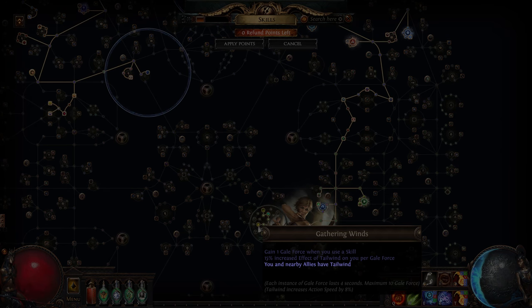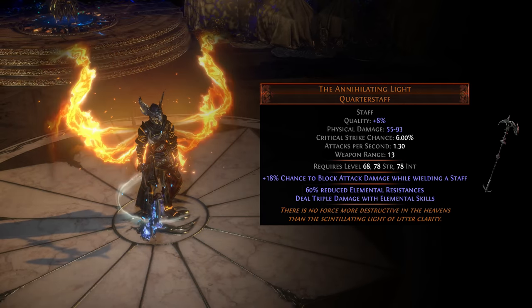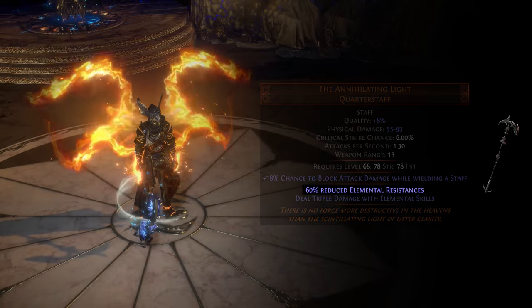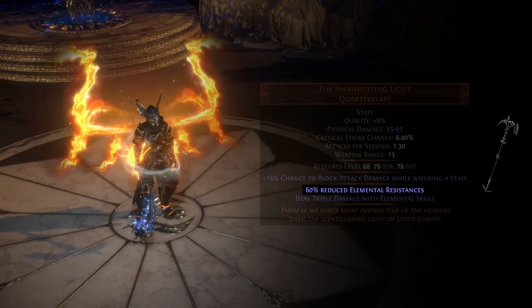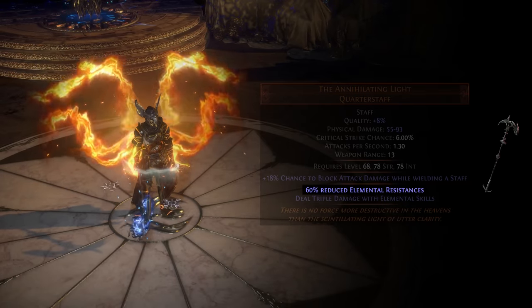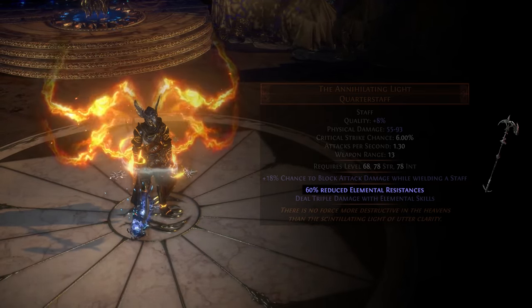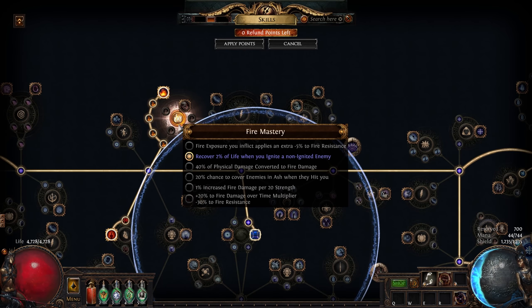The biggest concern here is our resistances. Annihilating Light, our single target staff, reduces all our elemental resists by as much as 70% while it's equipped. To avoid getting annihilated ourselves, we should run the Purity of Elements aura. And thanks to Eldritch Battery, which we mentioned earlier, we can run this as well as Grace for the extra evasion. It's also worth picking up the Fire Mastery, which recovers 2% of life when we ignite a non-ignited enemy, as every little bit of sustain helps.